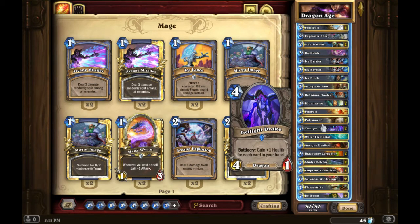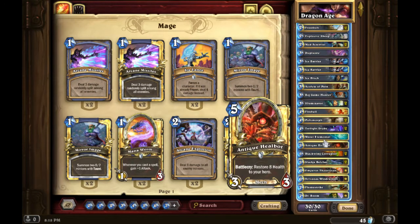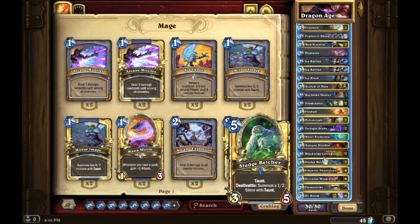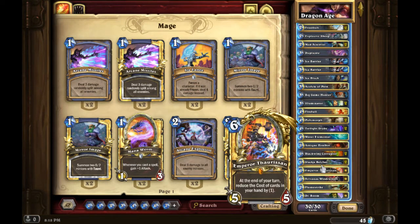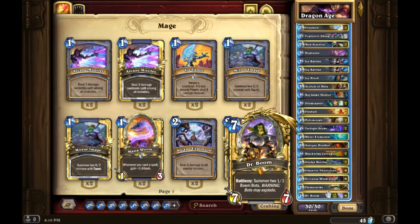I run one Duplicate — duplicating really any minion in this deck is great. I run one Healbot, one Water Elemental, one Fireball, two Polymorphs, and removal spells for mid-game to keep opponents at bay. I run one Explosive Sheep and one Flamestrike to clear the board, giving this deck a really strong mid and late game.